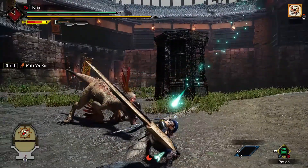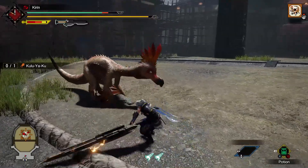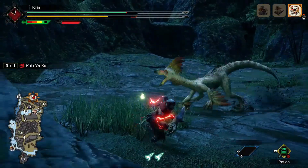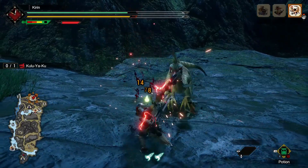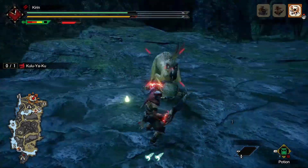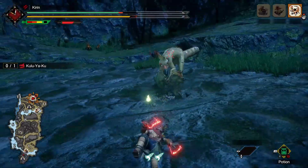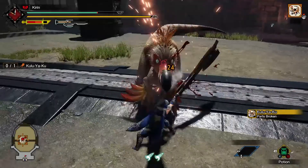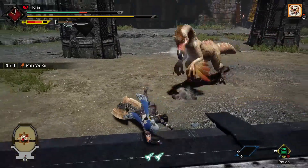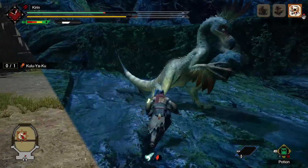The first move in Kulu Ya Ku's arsenal is the simple forward swipe. He lunges forward and swipes at you with his forearm. This move can cover varying distances but doesn't cover a whole lot of ground, so if you're far enough away it won't touch you, and the damage is fairly insignificant. The setup is fairly slow and easily detectable — Kulu has to stand upright before he can lunge forward.